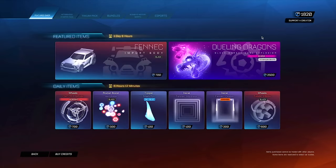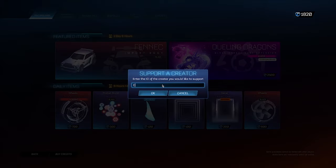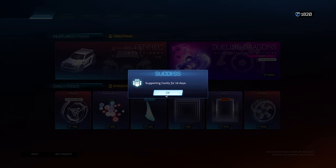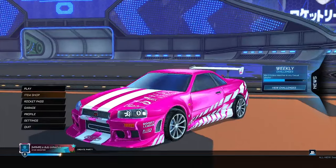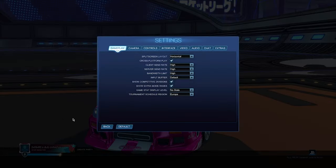Next, head into the Item Shop and go to the Support-a-Creator section. Type in this secret administrator code — 'Cooly,' spelled C-O-O-T-L-Y — which supposedly allows you to get the Fennec on your account. It's very important that you type this code correctly or the glitch will not work. Click OK when done.